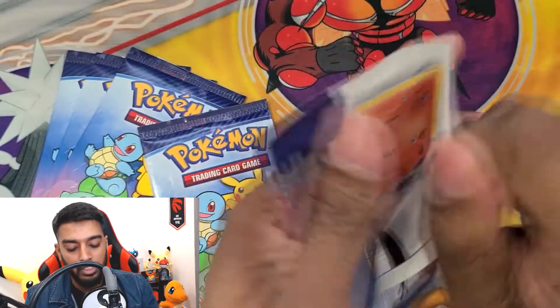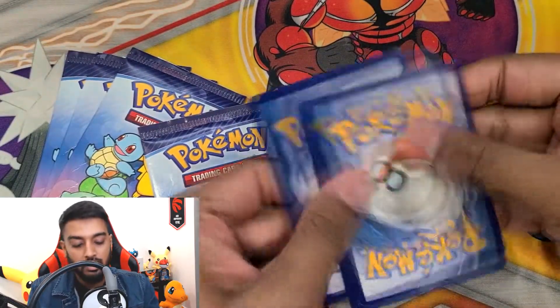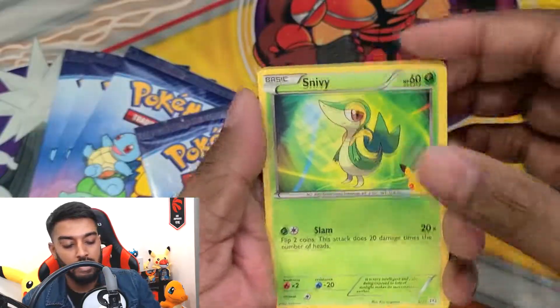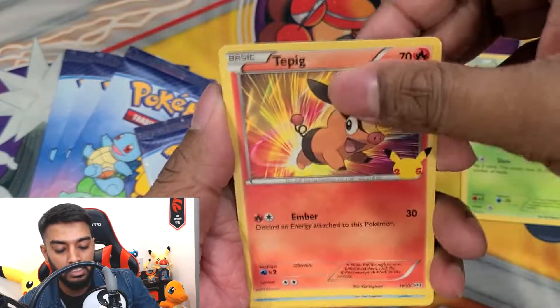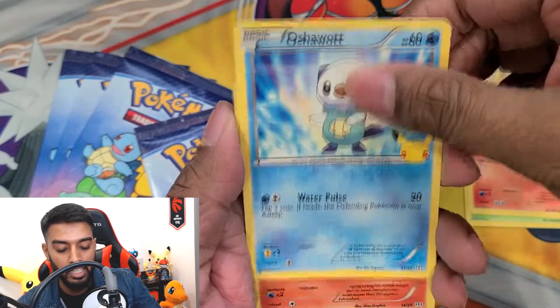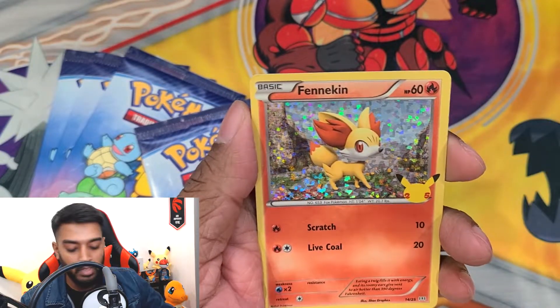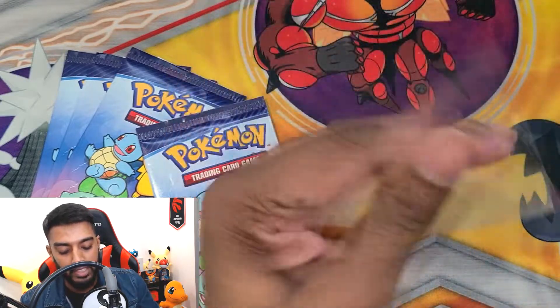These packs are very easy to open. Snivy — nice hit — into a Tepig, Oshawott, and a Fennekin. It's a nice looking foil once again, but not my favorite starter. I know a lot of people do like Fennekin, but we're hunting for some Gen 1 and Gen 2 starters!